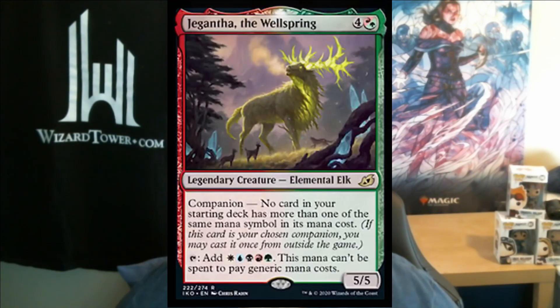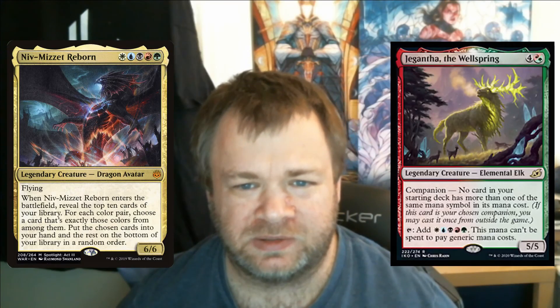The other companion I want to build a deck around is Gyruda of the Wellspring. Hello and welcome to my Niv-Mizzet Reborn deck. True, it will stop me from playing a card like Casualties of War in the deck, but there are plenty of two-color cards you'll be able to draw with Niv-Mizzet Reborn that don't have multiple pips in their mana cost.